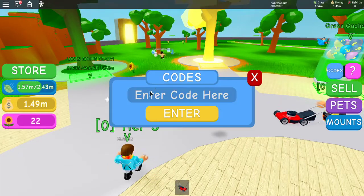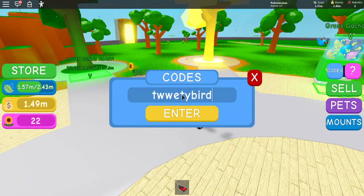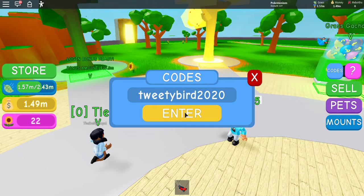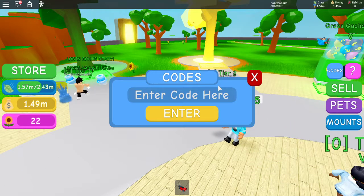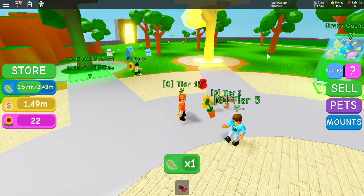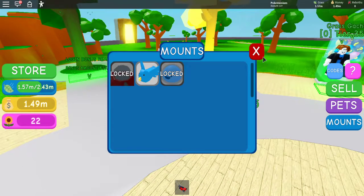If you didn't see my other code video, the other code is "TweetyBird2020" — just like that, press enter. I have already redeemed it, apparently I redeemed it again. But it gives you — you go to mounts — and it gives you this bird that you can ride.